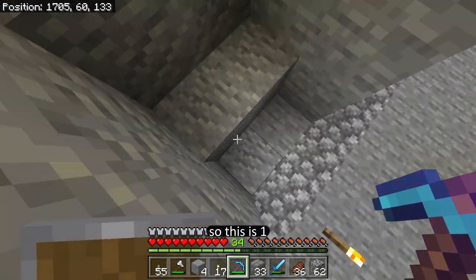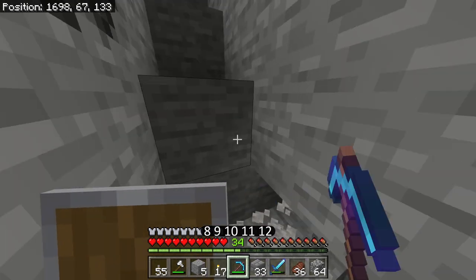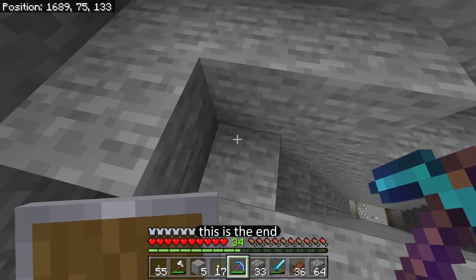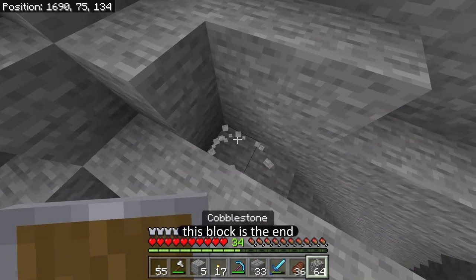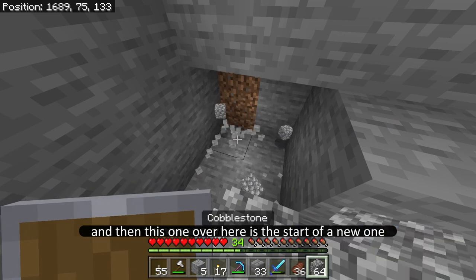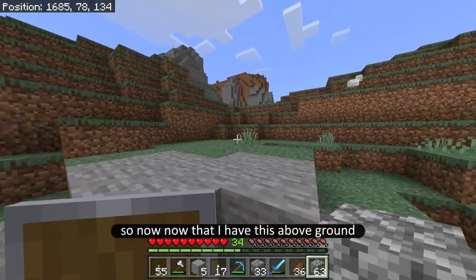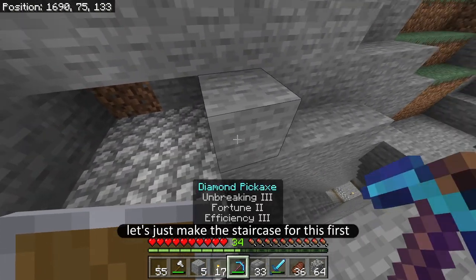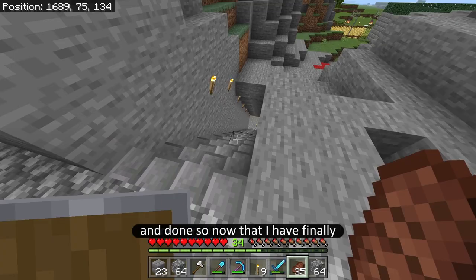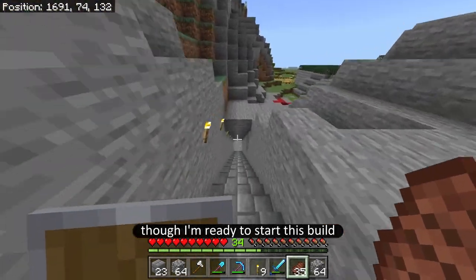So counting out 16 blocks — this block right here is the end of the chunk. I'm going to outline this, and the next one over is the start of a new chunk. Now that I have this above ground, this is going to be really good. I'm going to clear out this area and put some stairs in. Now that I've finished this staircase and cleared out another chunk area, I'm ready to start this build.